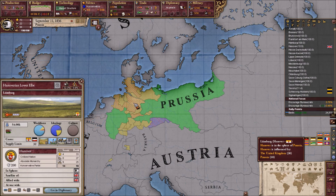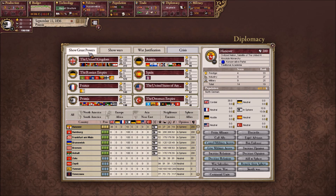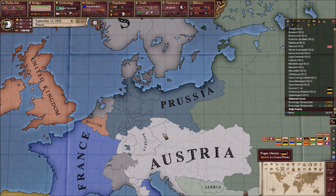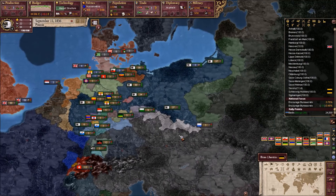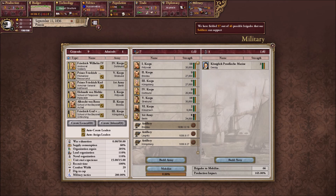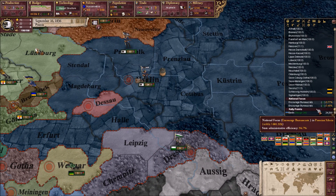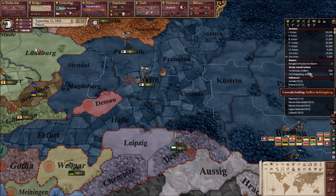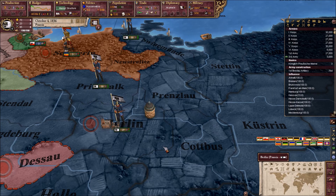Hanover is now Prussian! We gotta do this — it'll just make it quicker. If we can take over Saxony immediately, that'd be good. We could have North Germany in less than a year, about. We are far over the amount — did we really get that much attrition? Let's just wait a minute for our military to finish building up so we can get nice and organized first.